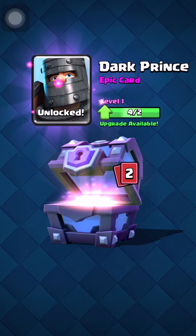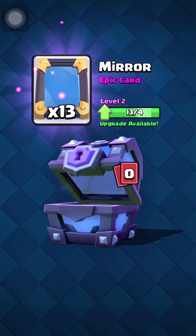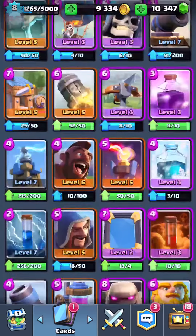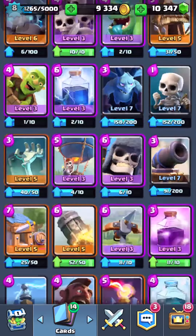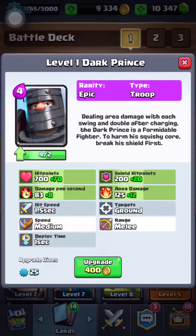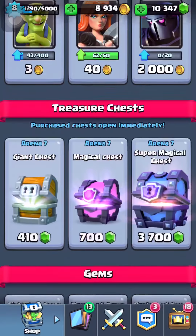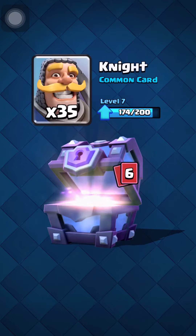Okay, I also got the Mirror card, that's cool. Oh man, calm down Lucky, don't do anything stupid. I gotta put Dark Prince in my deck and replace a card. Let's upgrade him quick — he's level 2 now. Okay, let's do one more and hopefully get a few more Dark Princes so I can really use them.